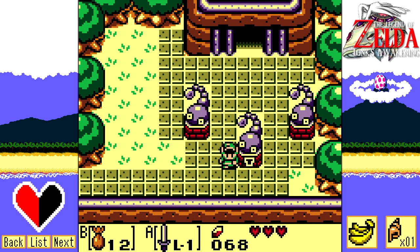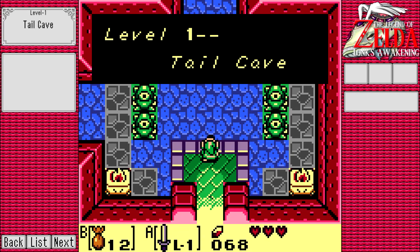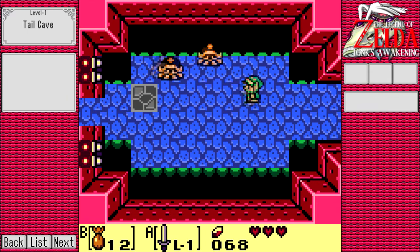Just because you have a keyhole on you doesn't make you better than your friends. Hello and welcome to Link's Awakening. In this episode, we're gonna take out Level 1, the Tail Cave. Welcome to the first level of the game.